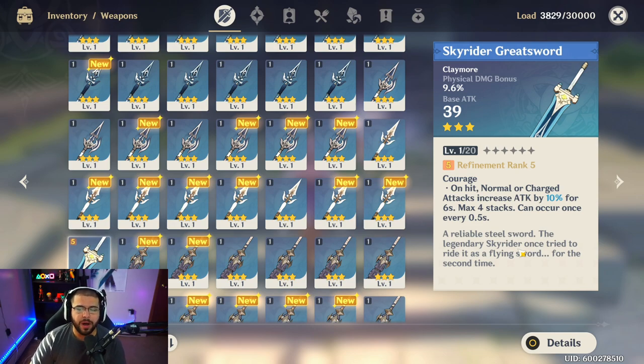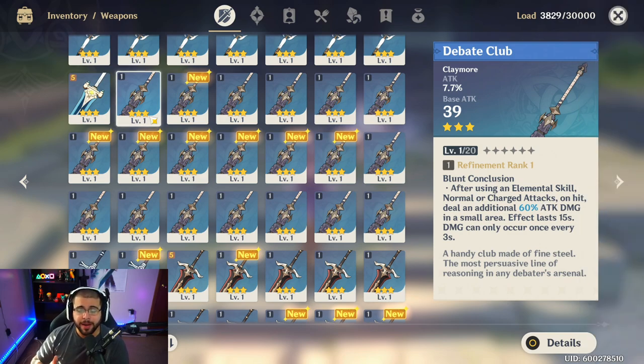Now moving over to claymores. One of the best is the Skyrider Greatsword, which you can actually find a lot out in the world — some are embedded in the ground on certain side quests. Its passive, Courage, increases attack by 10% for six seconds each time you land a normal or charged attack hit, stacking up to four times with a 0.5-second proc rate. At max stacks that's a 40% attack buff, which you can build up with normal attacks before unleashing your Elemental Skill or Burst. Very good for Razor or Diluc.